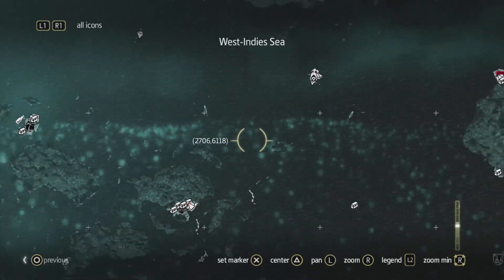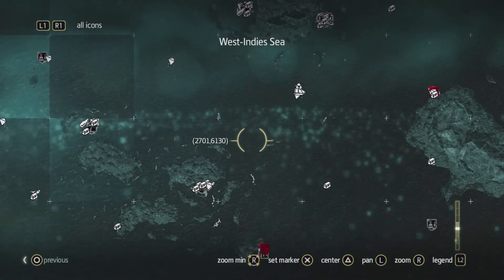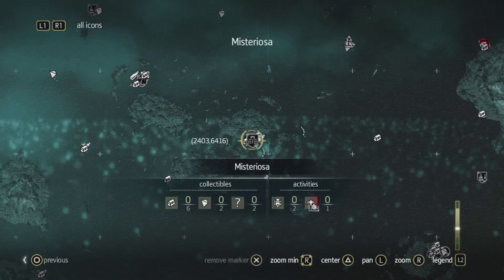Mysteriosa is fairly close by, but as we zoom out, we can see how massive this world really is. We have over 50 unique locations — big places with a lot of things to find and do.